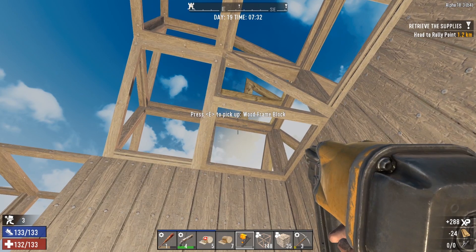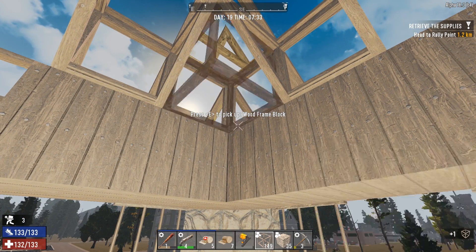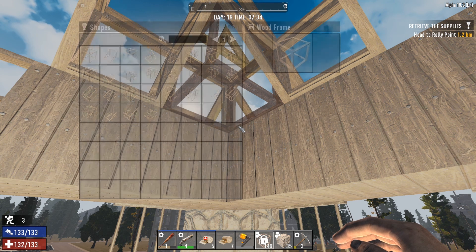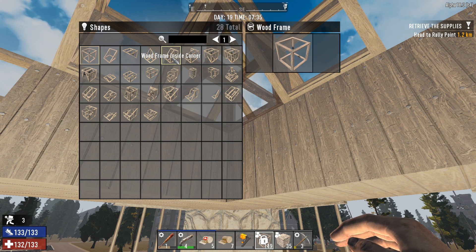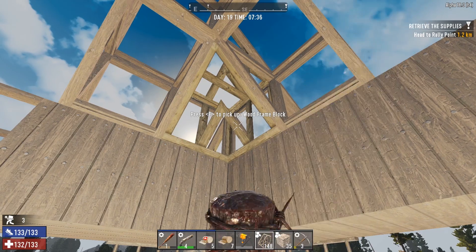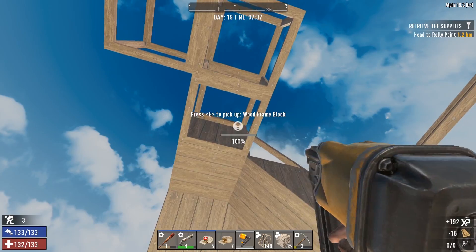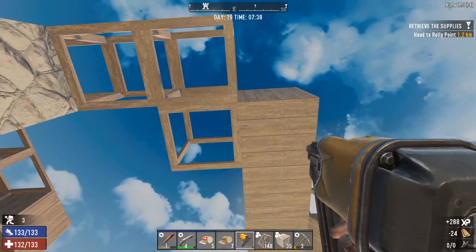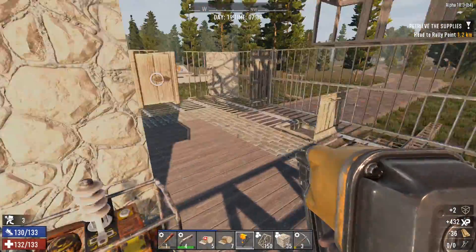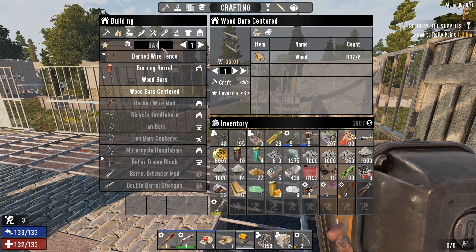If a cop pukes on these it's going to be — hold on, we did something wrong. Take that out. What we're looking for is an inverted piece — a wood frame inside corner. It doesn't say inverted but it's the inside corner. There you go — that's better. Looking good, hell yeah. I don't think we're going to finish it today though because I want to get out and do some looting. Let's go make some more doors — just make 12, they're cheap.